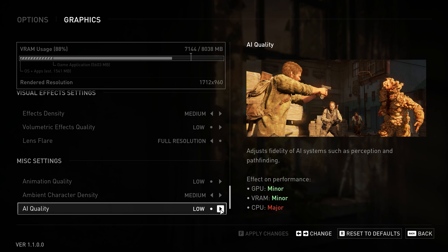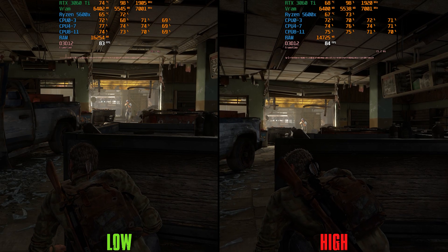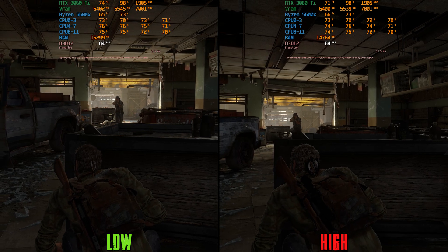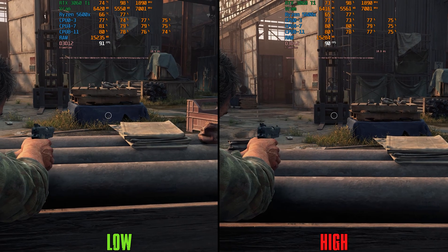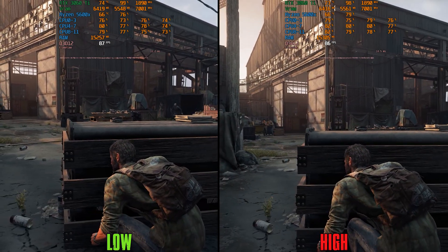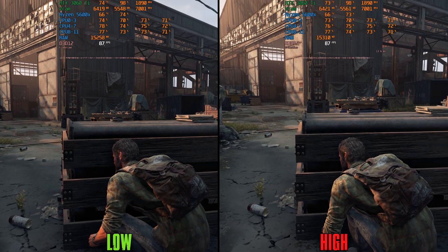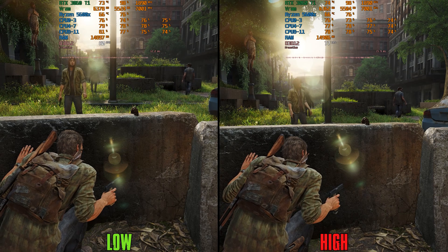The second setting is AI Quality, which should adjust some AI systems like perception and pathfinding. I can't see any difference between low and high for this one, even when CPU-bound in most encounters. Even when I triggered the AI, the performance remained pretty much similar. So if you're experiencing bad performance during encounters because of your CPU, try dropping this setting and see if that helps.